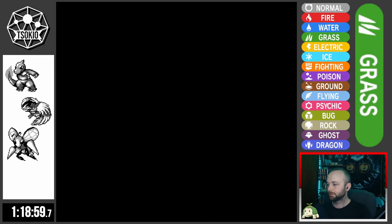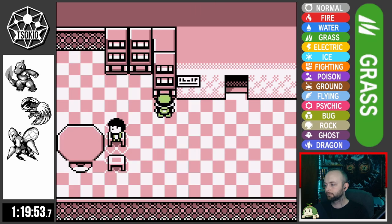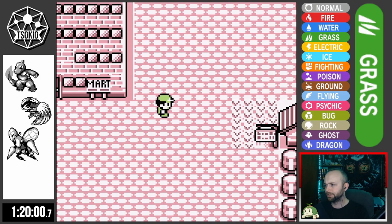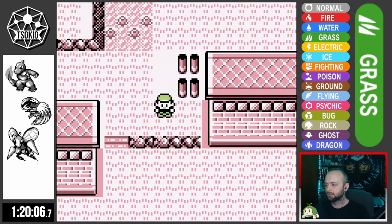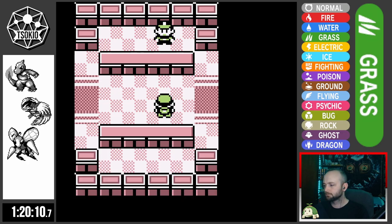I make my way to Celadon, picking up Fly while I'm here, and a Poké Doll and a drink for the guards. I decide not to pick up Eevee — Jolteon can learn Pin Missile, but that's not really a viable strategy, and Flareon isn't great either. Overall, not huge additions to the team, so I skip Eevee for this run.